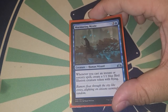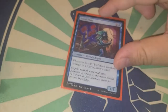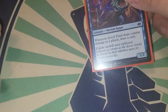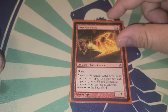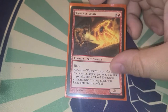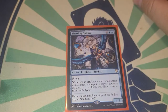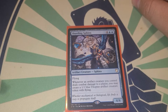Murmuring Mystic — whenever you cast an instant or sorcery, create a 1/1 blue illusion token. Since we're running lots of instants and sorceries, those are ways to make tokens on our opponent's turn and trigger our commander on other players' turns as well. Scroll Thief lets us draw a card when it deals combat damage to a player. Satyr Nick Smith — when it becomes untapped you may pay three to make a 3/1 elemental enchantment creature token with haste.